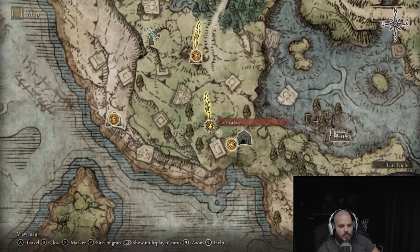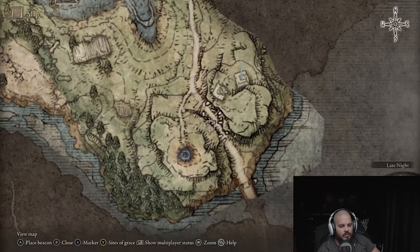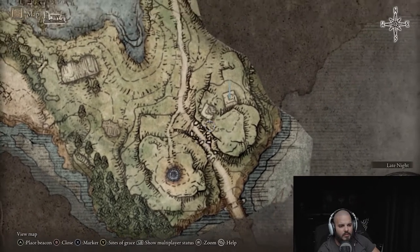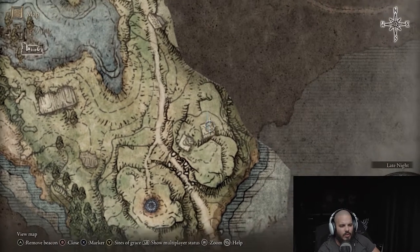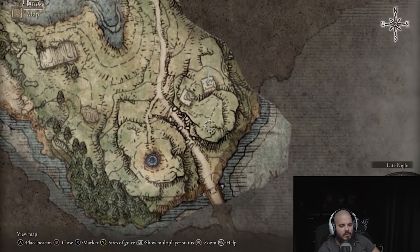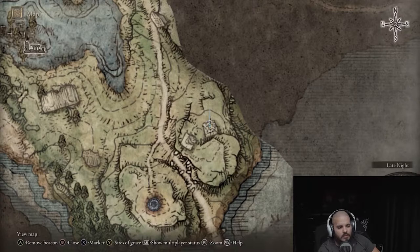The first thing you want to do is teleport to the first step, then head southeast all the way down to here. You see this little gray area? So right here, it's like a square. You see the first square? It's on the second square by this big, huge boulder. This is where you want to get the Royal House Scroll.